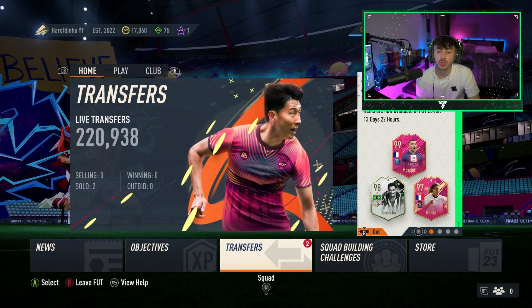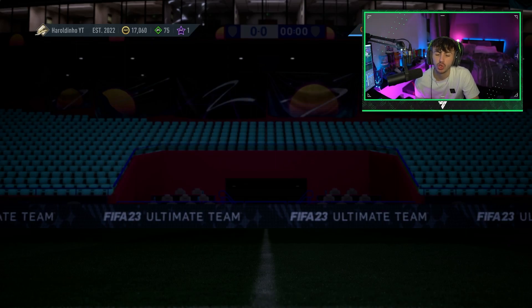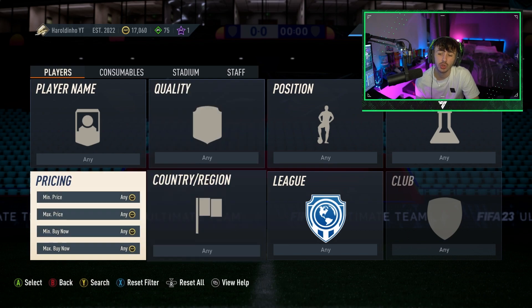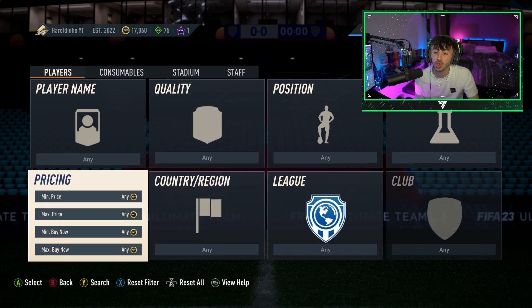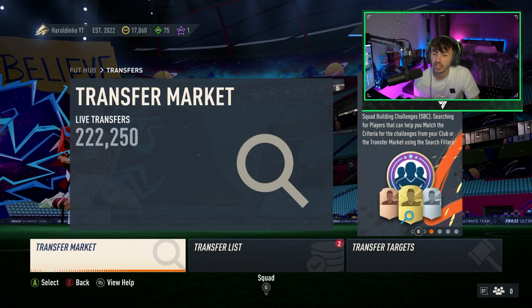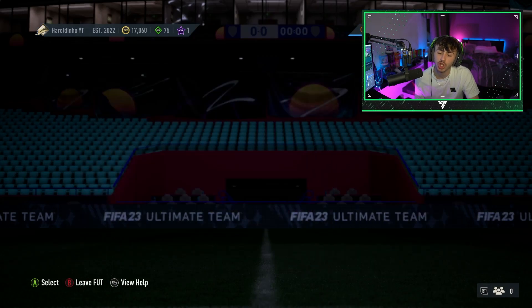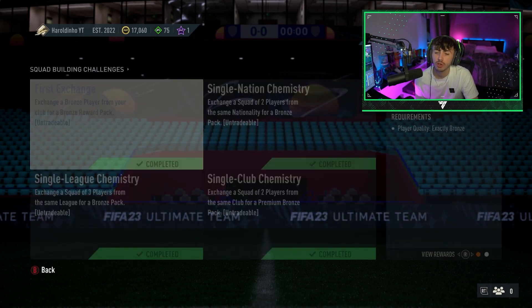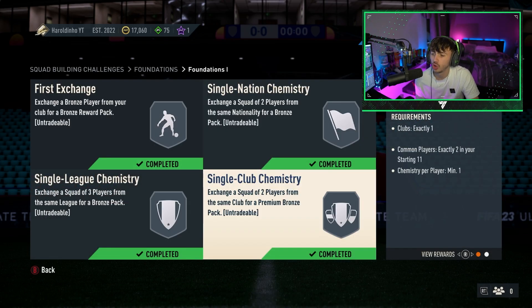The next method is sniping — buying players cheaply and selling them on, a bit of trading. I'll be releasing two to three videos on just sniping filters alone every single day so you guys have the best filters for the first couple of weeks of EA FC 24. Make sure you subscribe with notifications on to catch those. In terms of trading, you can also come to Squad Builder Challenges. Come to the Foundations tab — this works every single year.